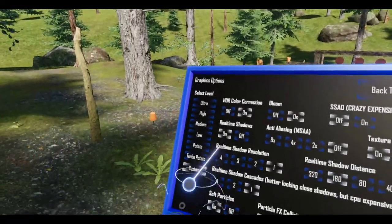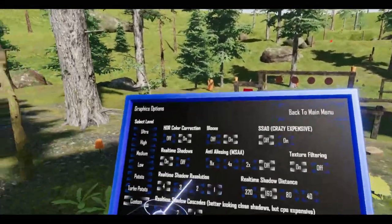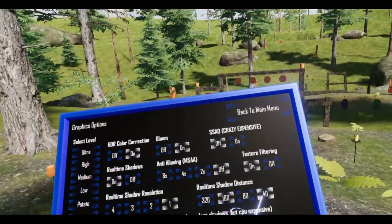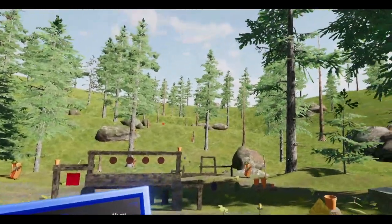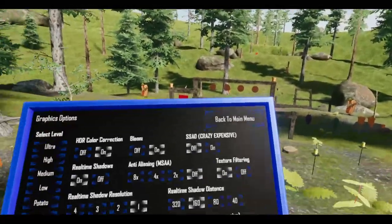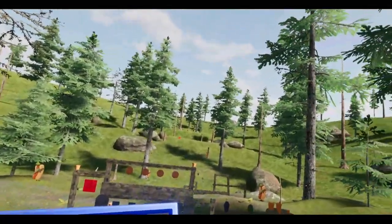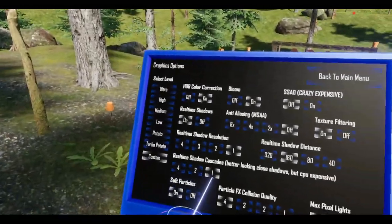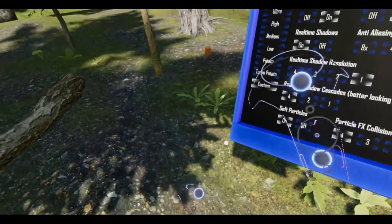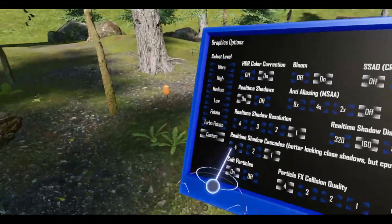Got some texture filtering stuff. Some advanced shadow settings — I keep this down at one because while the shadows look better, my computer is not good. Shadow distance — I think I should keep it at 40, but I've got it at 160. You can see all the shadows and stuff. What is with the stuttering? I don't know if that's showing up in the recording, but I have no idea what this does.